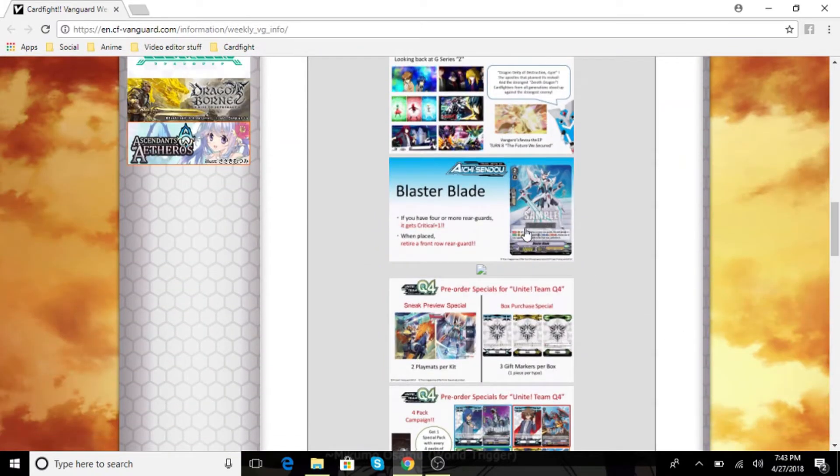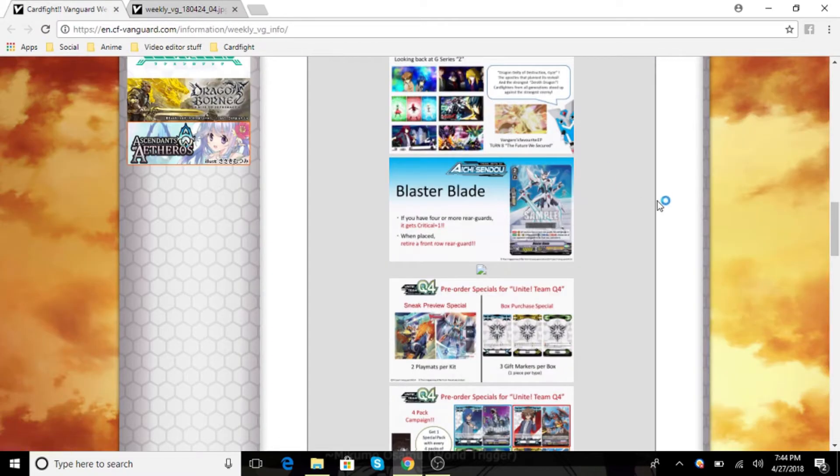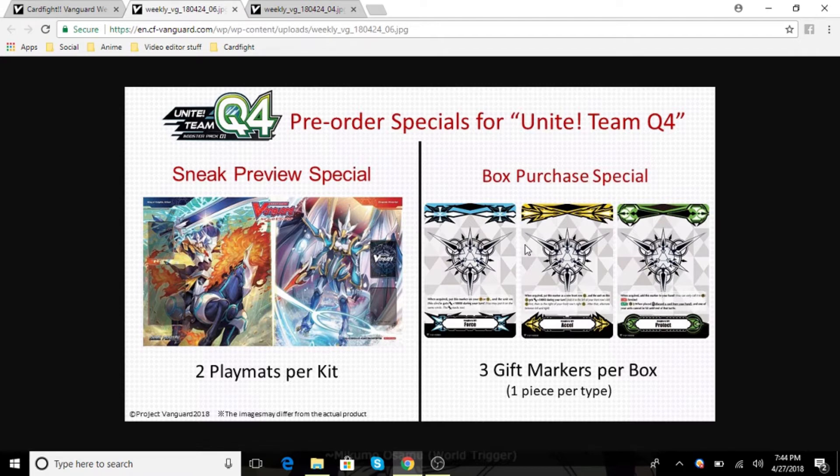Let's get started. The first thing we have is Blaster Blade's effect. When he's vanguard and you have four or more rear guards, this unit gets plus crit — that's a great mid-game effect. His second effect is when he's placed, counter blast, choose one of your opponent's rear guards in the front row and retire it, and this works for vanguard or rear guard. The two counter blasts required before were a bit much, but I really like this new updated effect.